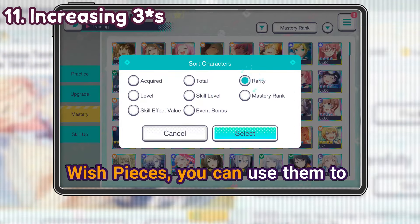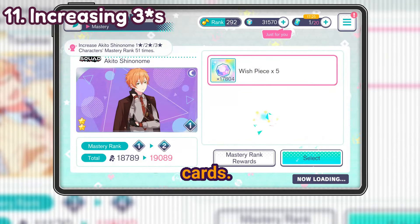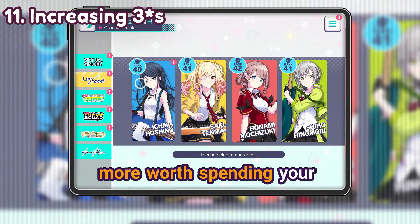If you still have a huge amount of witch pieces, you could use them to max out the mastery and skill levels of 3-star cards. That's a considerable amount of character rank levels for all your characters, and you can check which ones are more worth spending your resources on.